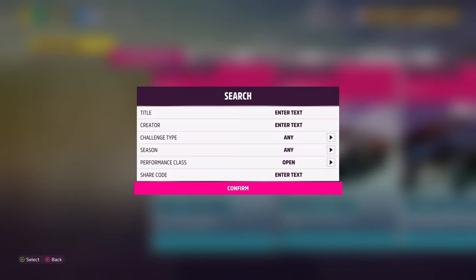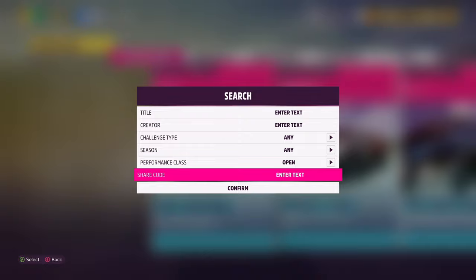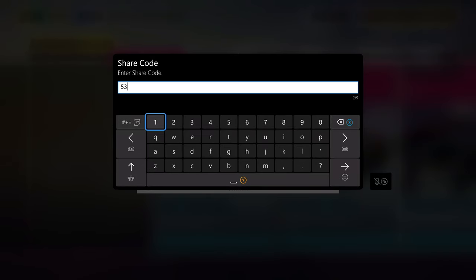Then you'll want to press the Search button and enter the following share code: 5-3-1-8-4-5-2-7-3.